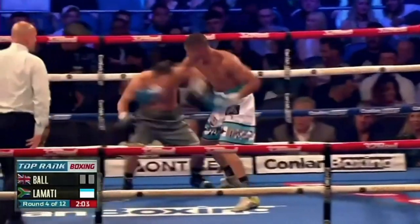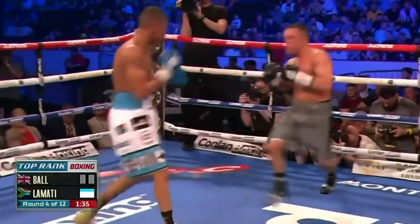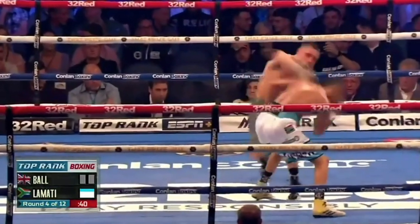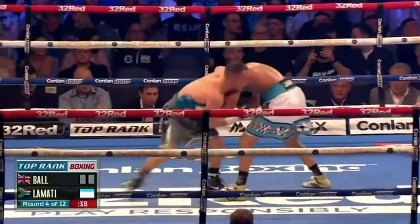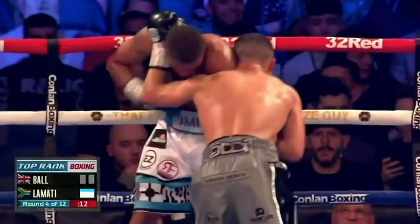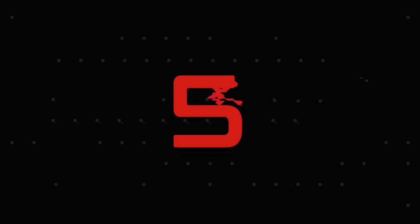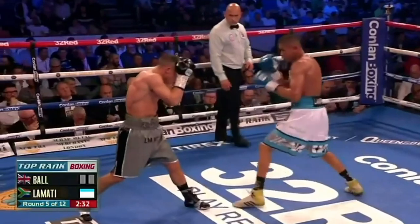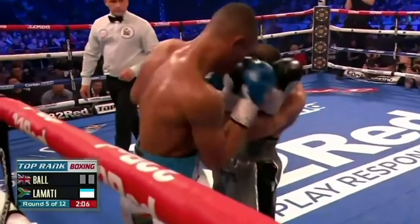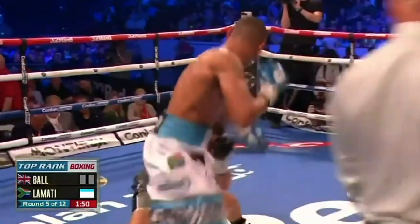He's just kind of rushing his punches, trying to catch Lamati any way that he can. It reminds me of a pit bull — back and forth. Throwing against the wing right now, just hoping something lands. Stick with it and believe in it. Left — stab into the body with that jab. That's a nice hook, caused a good body shot from Ball.